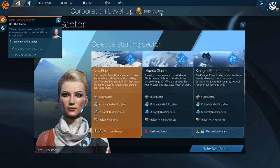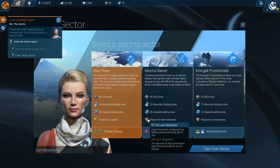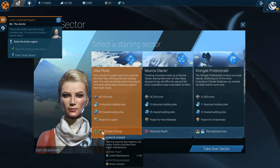We've reached level six of our company — a bit more money, which we need. We can choose one of three sectors: the Aki of Flows, the Kuma Glacier, and the King Guide Protectorate. Each has different things — the Aki of Flows has the most building space: 14-19 mountain building sites, 26 coastal building sites, and a logistics project for Arctic trade. I'm going with Aki of Flows since it offers the most building space. Heavy industry gives a positive maintenance grade of plus 15.